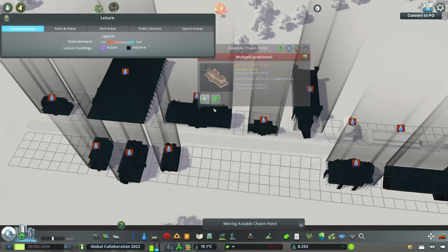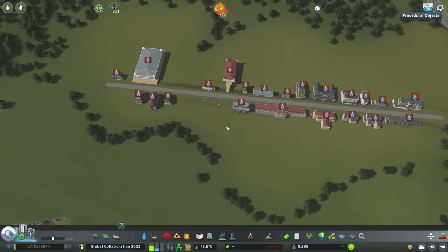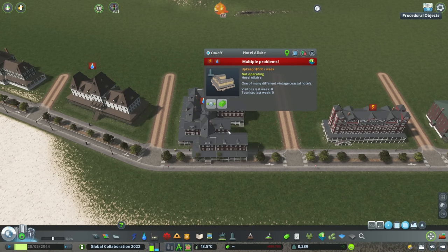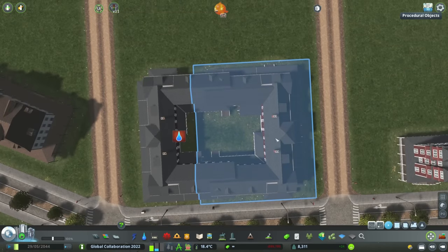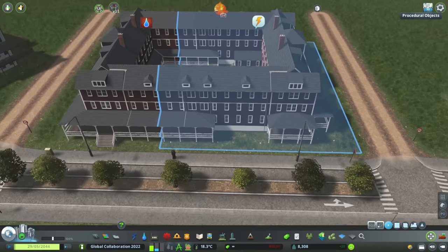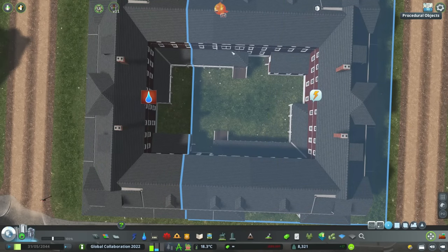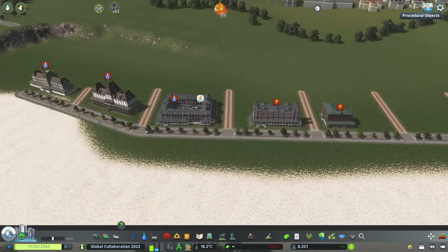We've got the Audible Chasm Hotel - we'll put it right about there. I think they look pretty decent next to each other. Now I want to grab the Hotel Allaire because I have a bit of an idea. I'm going to place the hotel right there and use Move It to duplicate it, then rotate it so we can put two of these guys back to back. That gives us a bit of a courtyard - we could put a pool in here, we can pave this, put tables, put parasols. It gives us a really interesting building that fills up this entire space, and that's what I'm looking for.